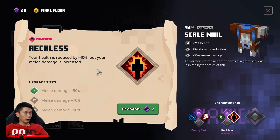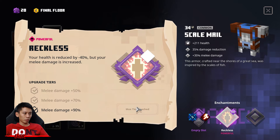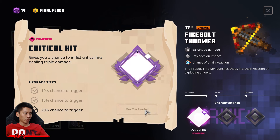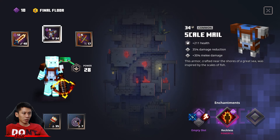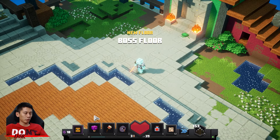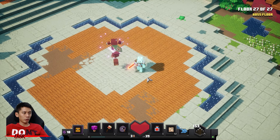After learning the reckless enchantment, your health is greatly reduced by 40%, so you might die easily. But your melee damage is increased by 90% at tier 3. I'm going to learn this to tier 3. Critical hit! Alright, this is my build — let's go find the Wretched Raft.